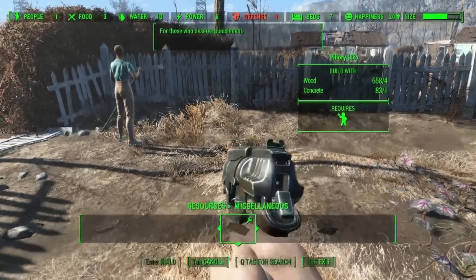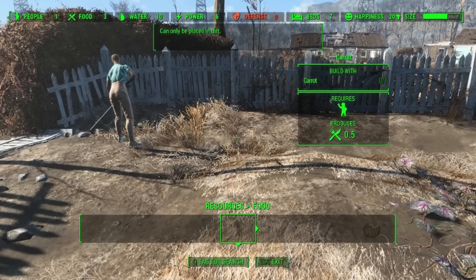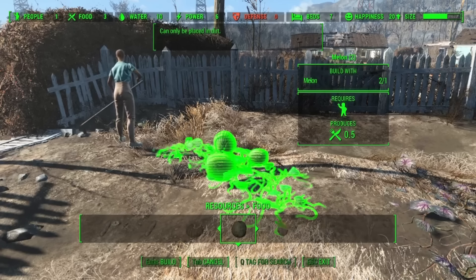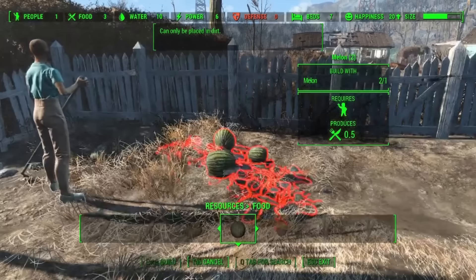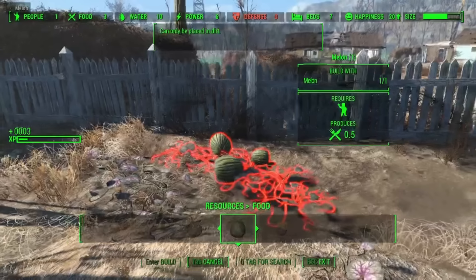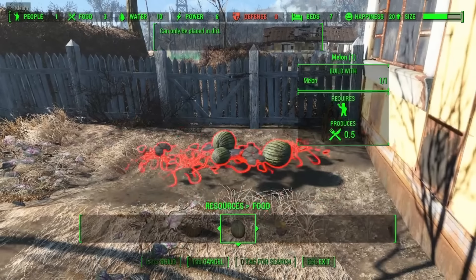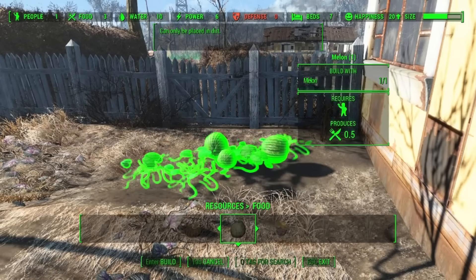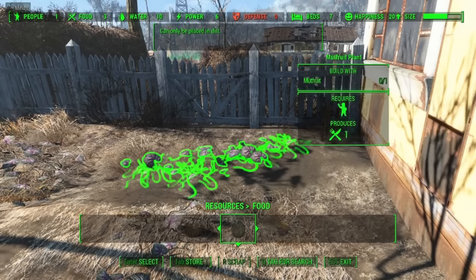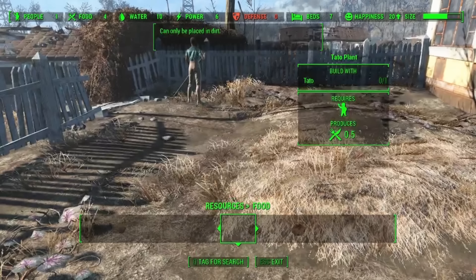When settlers do finally start to come into Sanctuary, the first thing you want to do is put them on any type of food source that you have. The game is pretty generous and gives you a couple of gourds and some melons to work with. Every time you pick up one to harvest it, just immediately place it back down. Each one of these settlers can basically handle about 6 different foods, so make sure you capitalize on that early, because when we get the ability to sell stuff, all that food is getting flipped for money.